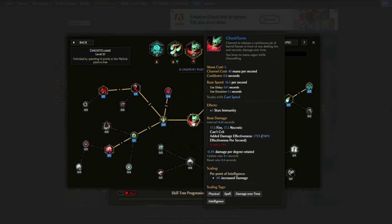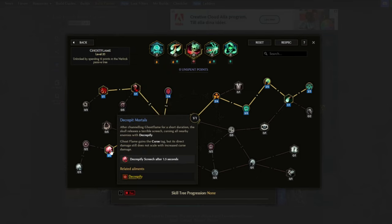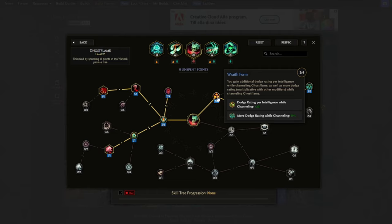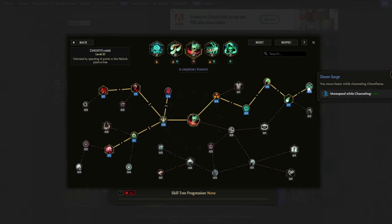Ghost Flame is our mobility skill for both defense, triggering curses, and triggering Bleed Overload. Arteries of Malice changes the skill tag from necrotic and fire to physical. We put one point in Fist of Bone, which shoots out marrow shards toward enemies — the Ghost Flame skill itself doesn't count as a hit but this does, adding up a little when hitting enemies with Spirit Plague on them. Decorative Mortal gives the Decrify curse after channeling Ghost Flame for a short duration. This Day makes us take less damage from Ignited, Damned, or Bleeding enemies while channeling. Wraith Form gives additional dodge rating per intelligence while channeling. Spectrum Menace reduces the channel cost by 70%. Spirit of Dread makes it a movement skill, and Doom Surge gives extra movement speed while channeling Ghost Flame.